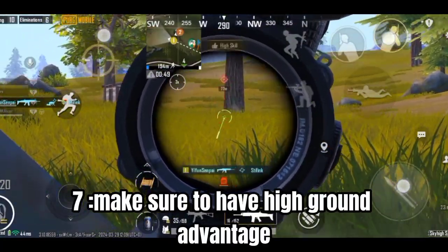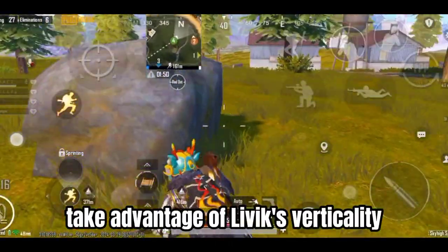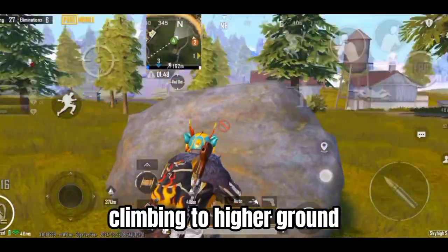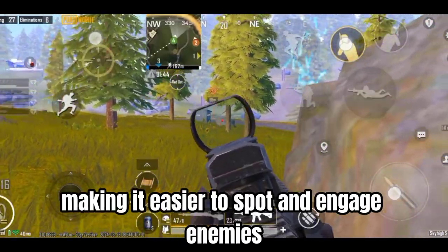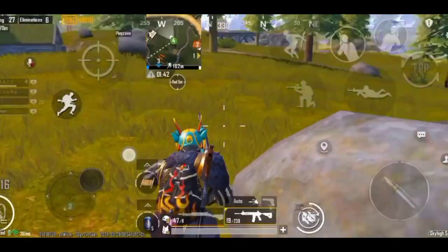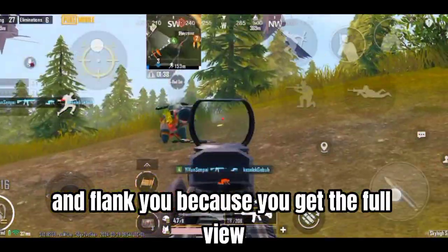Tip 7: Make Sure to Have High Ground Advantage. Take advantage of Livik's verticality — climbing to higher ground can provide a strategic view of the battlefield, making it easier to spot and engage enemies. It also makes it harder for enemies to rush and flank you, because you get the full view.